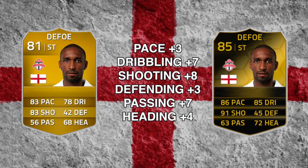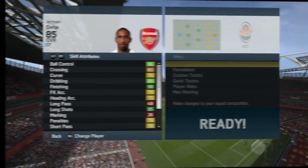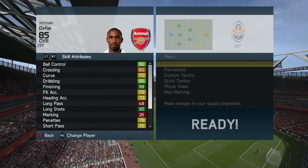So how does he compare to his original card? I've gone for the Toronto one. His defending and pace are up by three, heading by four, passing and dribbling by seven, and shooting — the biggest increase — up by eight, which is what you'd want for your striker.